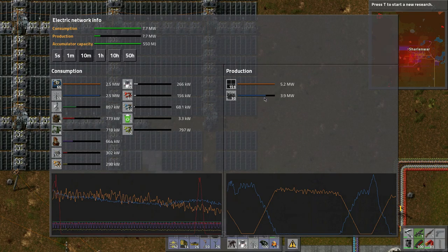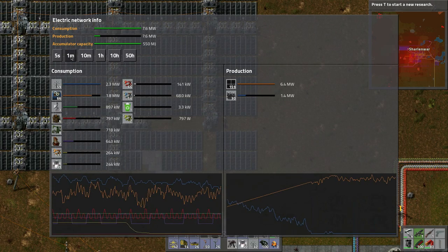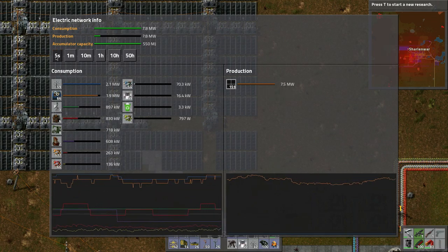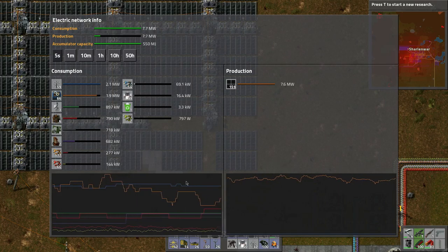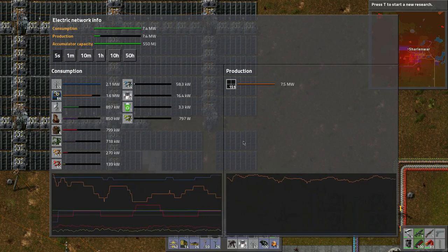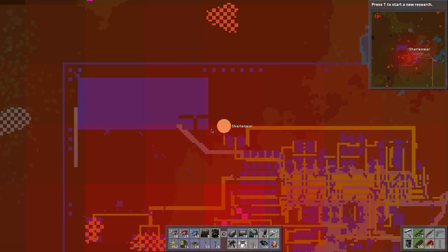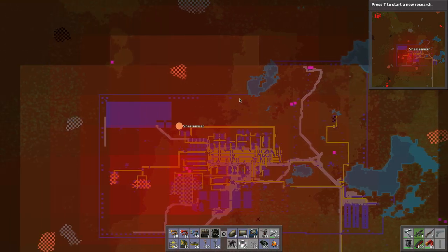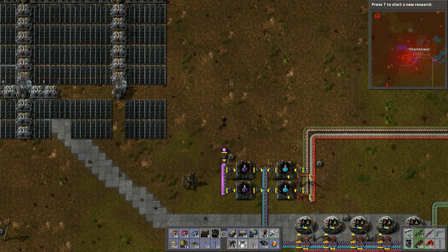Yeah, we still need more - back to about a minute. We need more accumulators - that's kind of what's holding us back. Where do we want to put another field? I wanted to put one over here. There are less trees over here - let's carry this on downward. Let's put in a row of these guys.